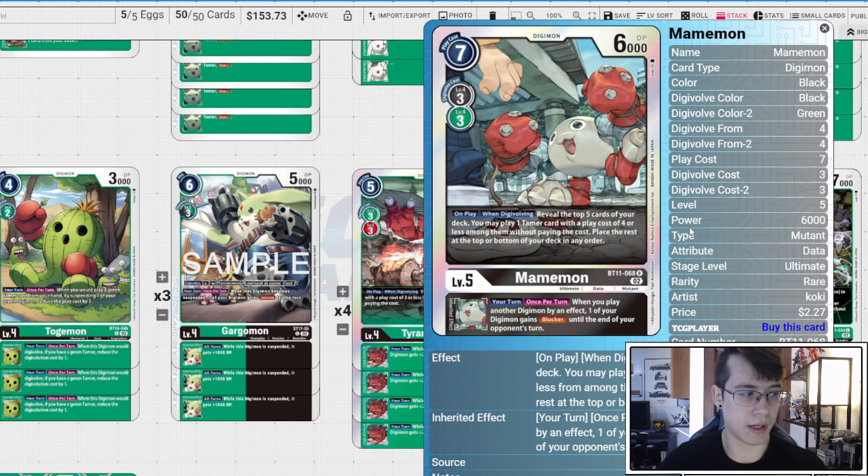Two copies of BT11 Mamemon — only at two because we're running Babamon and Babamon cannot digivolve on black. If we hit this with GGmon it's fantastic; if we digivolve into this and have a GGmon in hand, also fantastic. But Babamon plus Mamemon is not fantastic, so that's why it's at two. On play and when digivolving, reveal top five, play a tamer with play cost four or less, and place the rest top or bottom in any order.